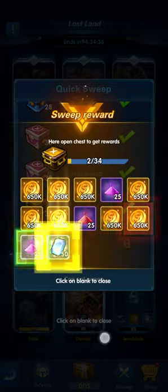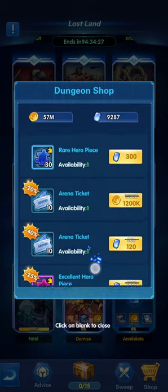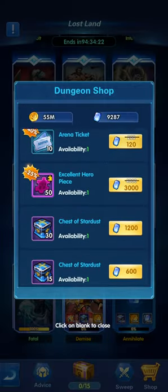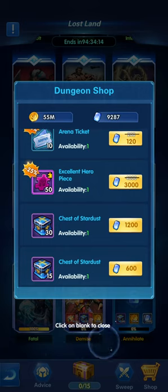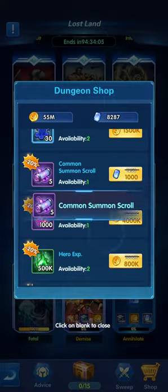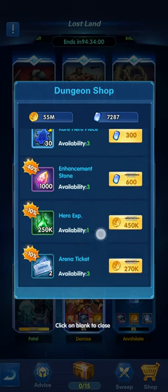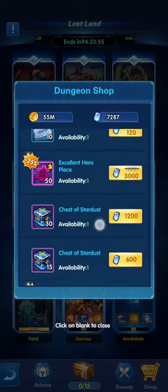Go to the shop. You'll see things that can benefit you: arena tickets purchasable with money, a chest of stardust used to upgrade gems you collect in the game. Also check for common summon scrolls or faction scrolls purchasable with blue diamonds - take the common summon scrolls. That's the majority of what we'll take from here.